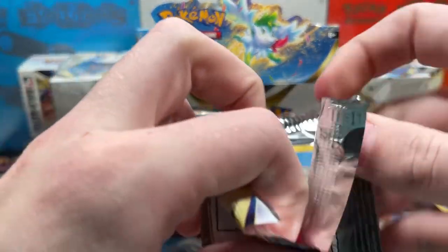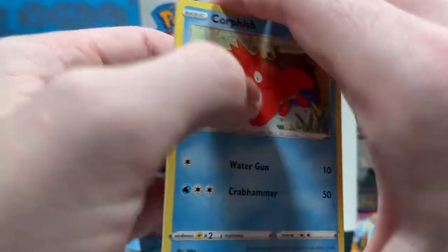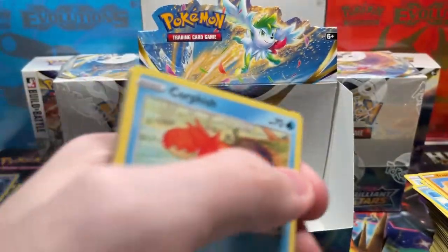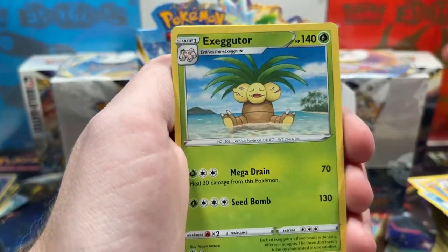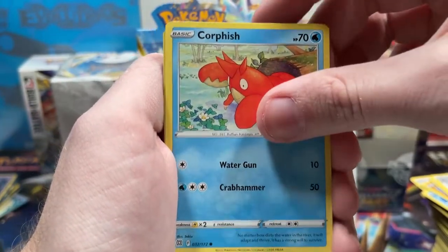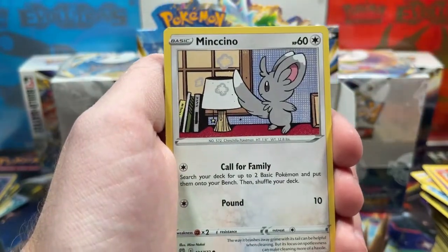I'm sure you guys are anxious to see the binder, but don't worry — we're gonna take a look at it, probably next video, before we get into the other two booster boxes. Definitely hit the subscribe button and notification bell. There's gonna be a lot of content coming out — three booster boxes, comparison videos between this set and Cosmic Eclipse, TikTok livestreams.